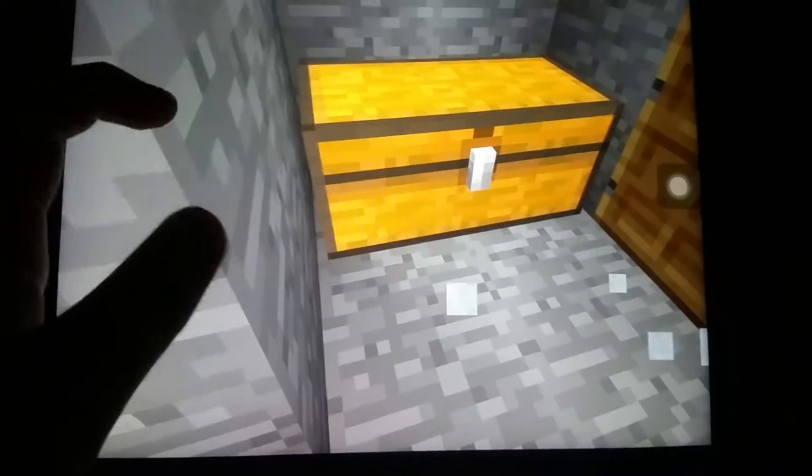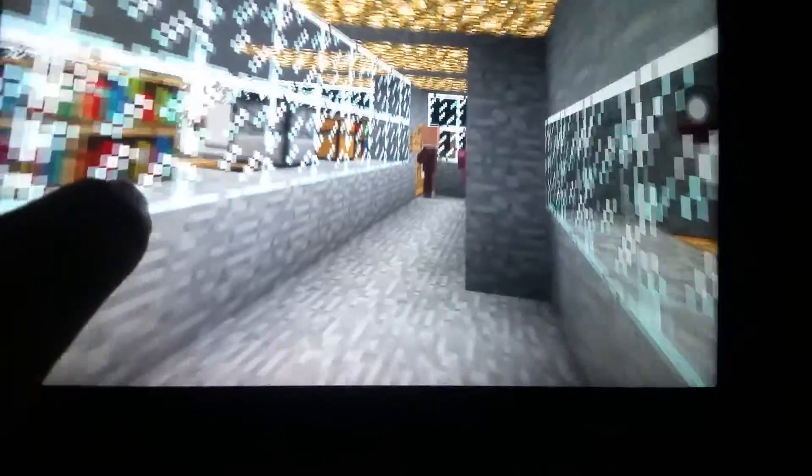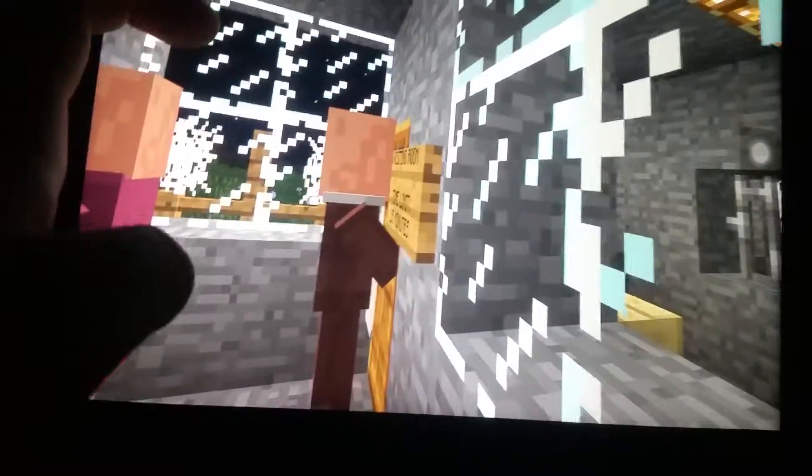I kept an inmate uniform for myself in survival mode. This prison took 48 hours to build — it's quite big and not very easy. This is the area used when server players misbehave; we send them to this prison where they'll be locked up for the rest of their time, and their spawn point is changed to a prison cell.